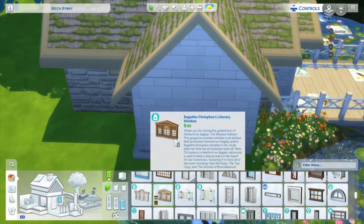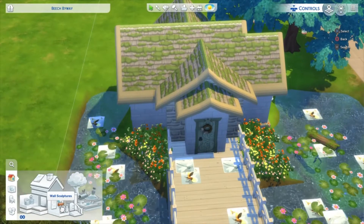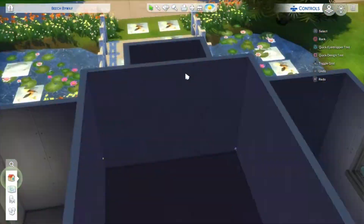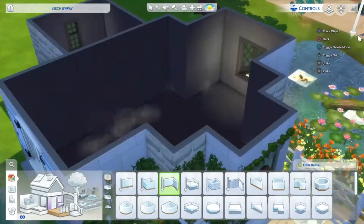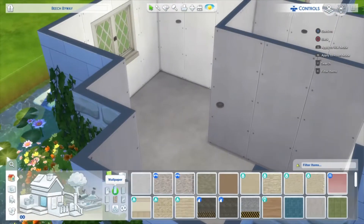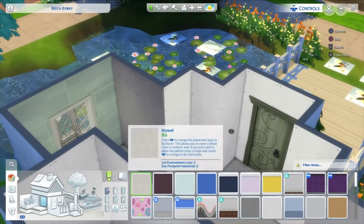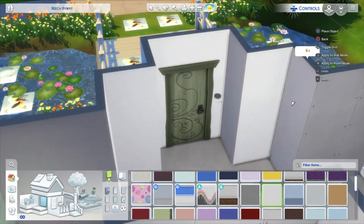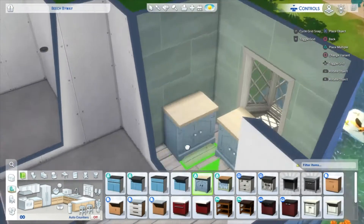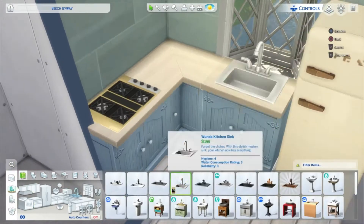I was trying to find the tree that came with — what's it called — Cottage Living. You know how when you pre-order Cottage Living, you get like a tree and a gnome and stuff like that? I couldn't find that tree anywhere, and it was really annoying me because I thought it fit in really well with this house. But I just could not find it. So I used the one that came with Movie Hangout Stuff, which, honestly, was just as cute. I was going to go with a crazy colour like the purple or blue swatch, but I thought if this fairy is trying to keep hidden, they would want something more natural that fits into the natural environment. So yeah, that's what I went with, and it looked really, really cute anyway.